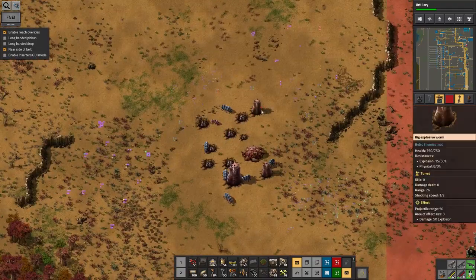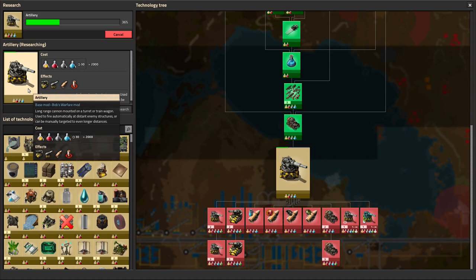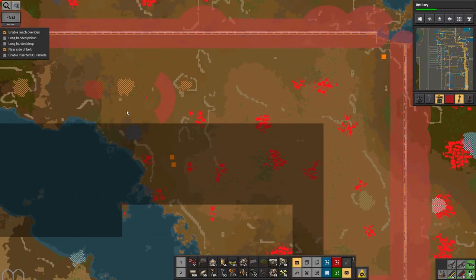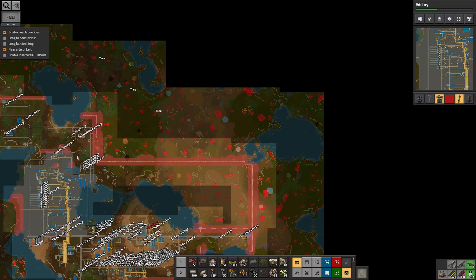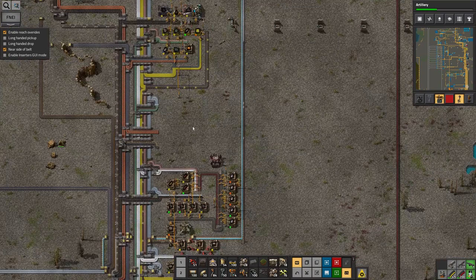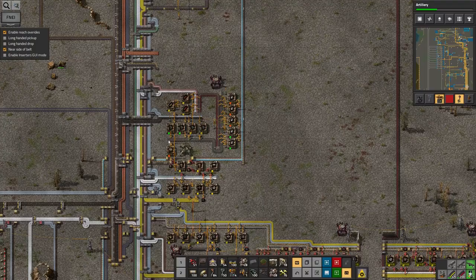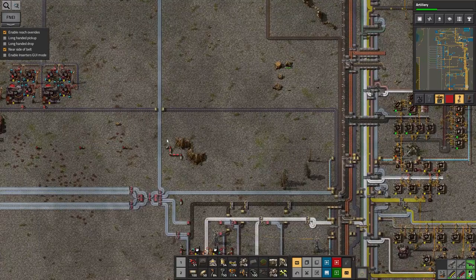Unfortunately I haven't dealt with all of the biters inside it yet — I ran out of time. I also realized I was able to research artillery; it doesn't require much more than what I already had, just the obvious science pack types. This will make dealing with the biters so much easier if I can drive around with an artillery train. I'm a little frustrated I didn't spot this sooner.